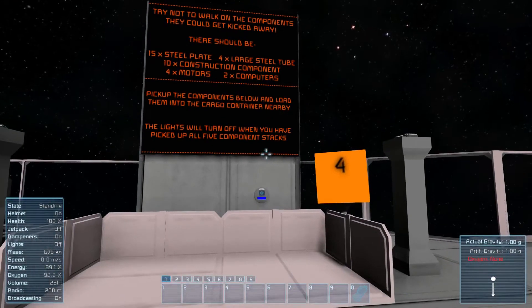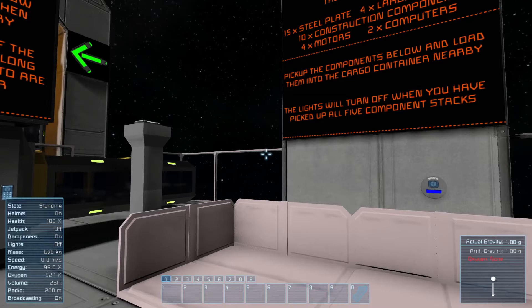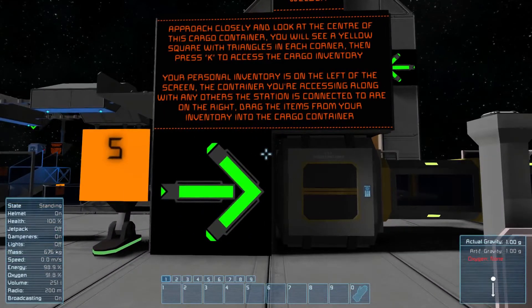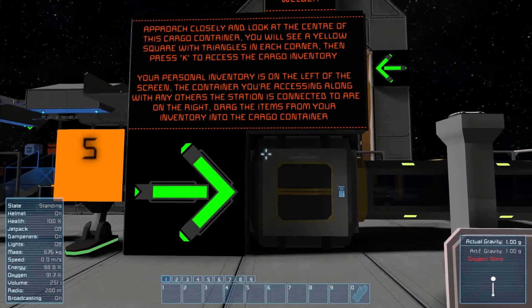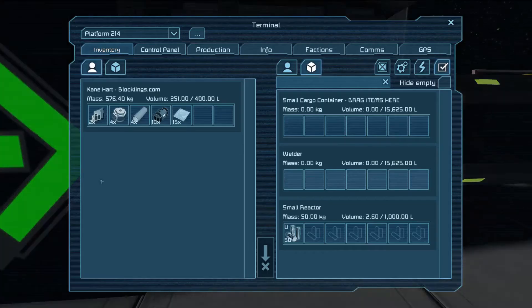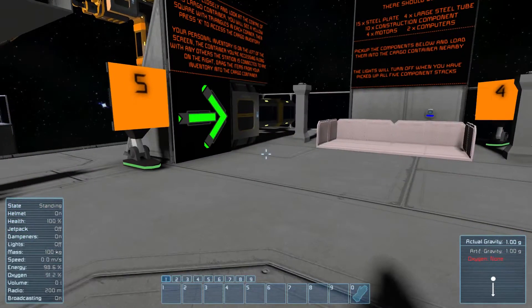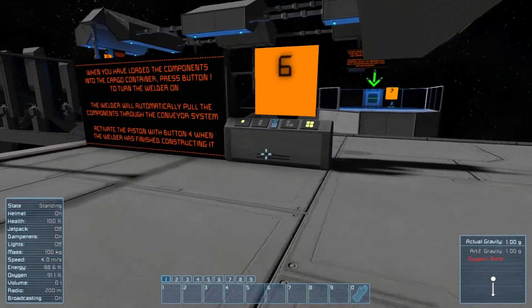There you go. The lights will turn off when you have picked up all the items. Approach closely and press K — personal inventory is on the left. So we're just going to shift-click to get them; you can also double-click. Shift-click for hundreds, control-click for ten, something like that.